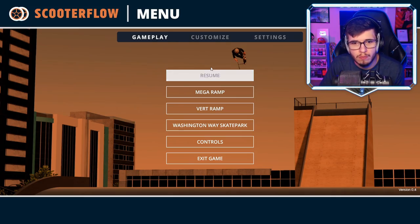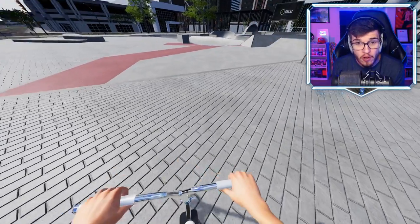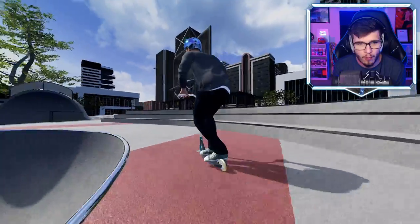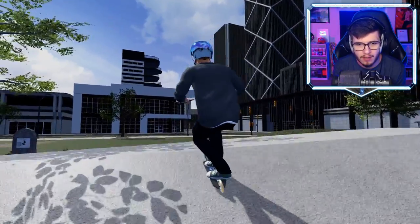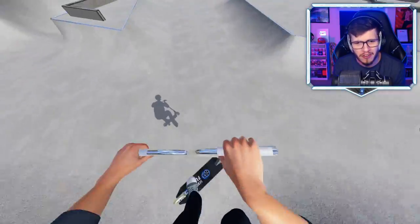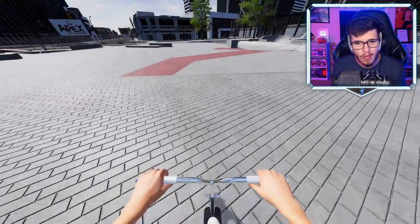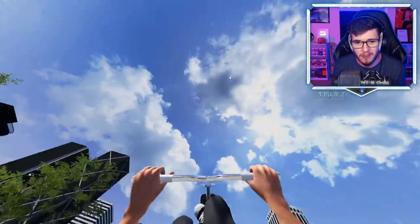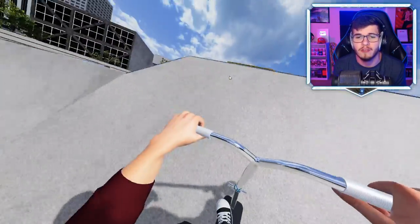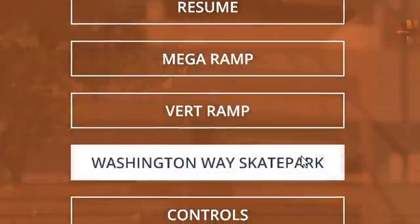Moving to Washington Way Skate Park — oh, there are different camera settings, that is insane. They have a first person mode — that was trippy! They also have a far camera which is cool, a fisheye close camera, a close close-up camera, and then first person. That was so cool actually. This is insane. I like Scoot a lot and I was honestly interested to try out Scooter Flow, and this first person mode kind of brings it home for me. I'll probably just play like this because I think it looks the best.